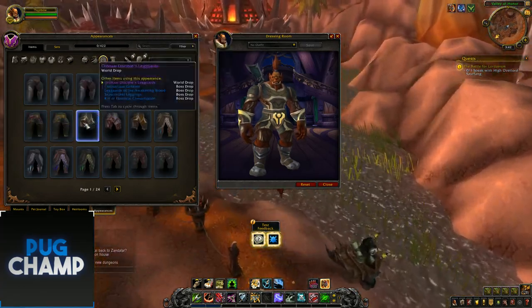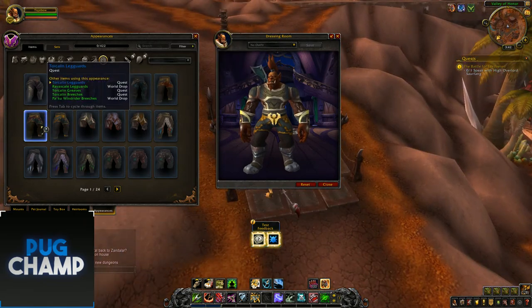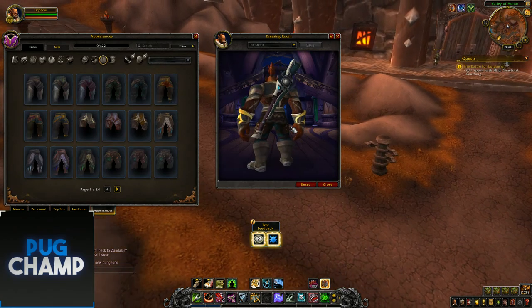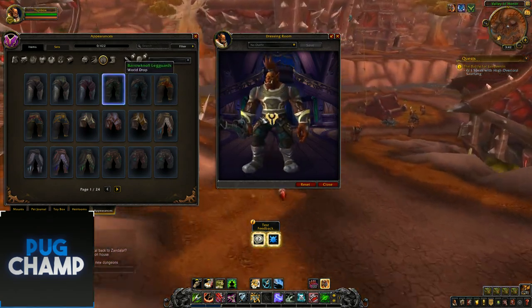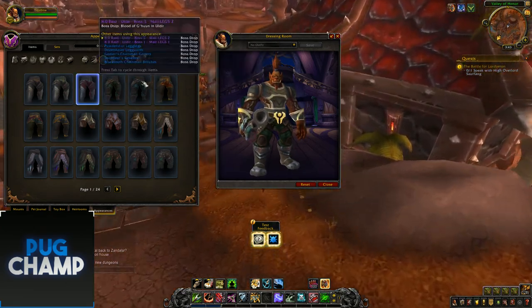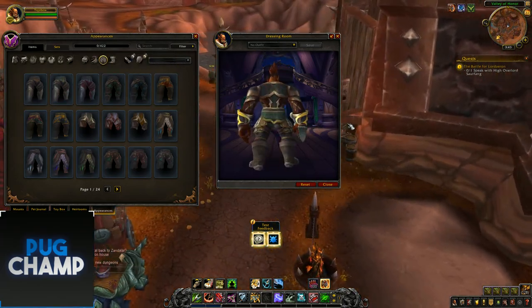Next is boots, then legs. You can see clearly these are the Zandalari ones with the look of them - Zandalari ones and different recolors. Then there's these next ones which I think are Kul Tiras questing ones. At the end I'll pile them all together so you can see what they look like as a full set. The next ones are either raid or dungeons, just different recolors.